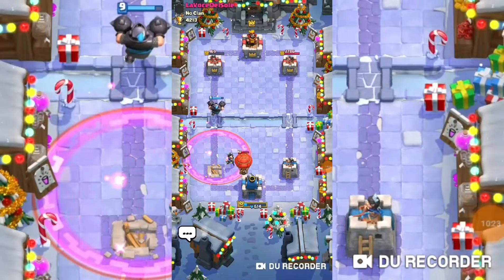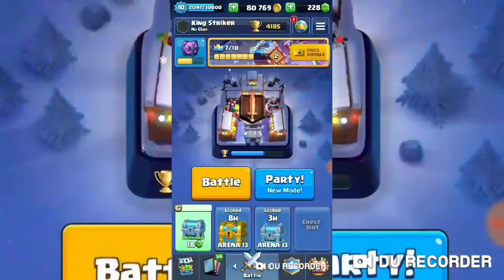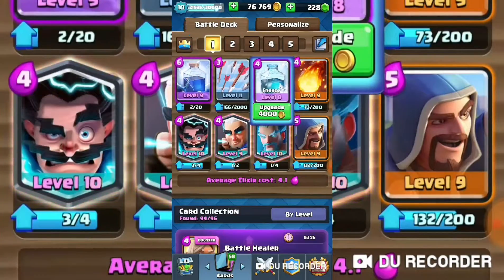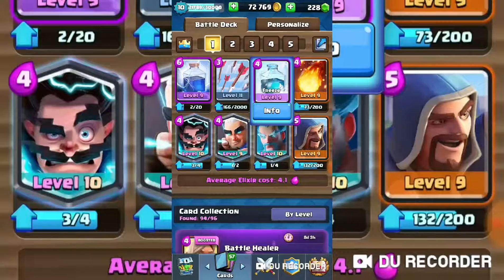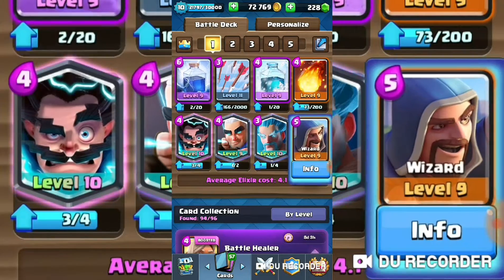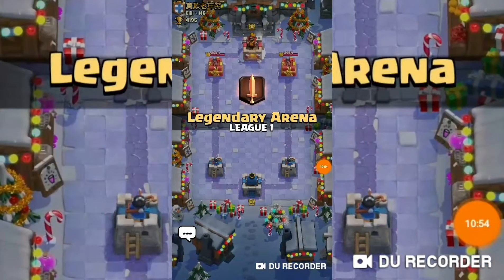All right, well now we're going to be doing a different deck challenge, which is the wizard spell challenge. The Magical Archer has arrows, the Ice Wizard has freeze, the E-Wiz has lightning, and the Wizard has fireball. Let's see how this turns out.